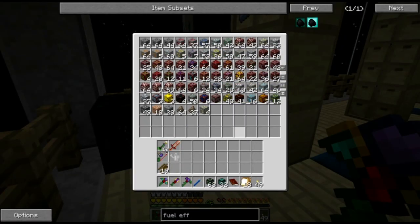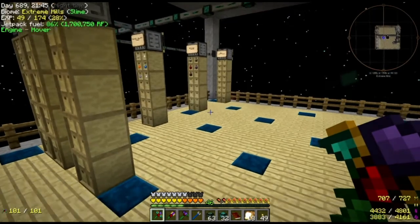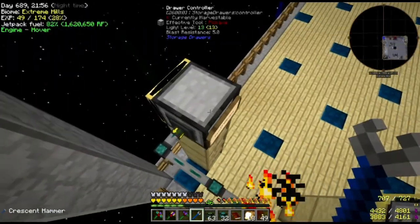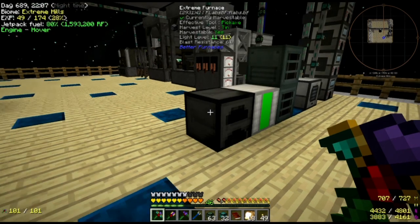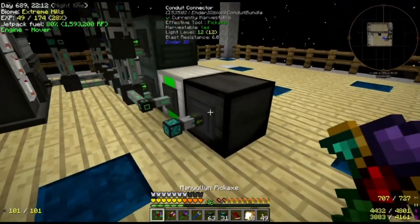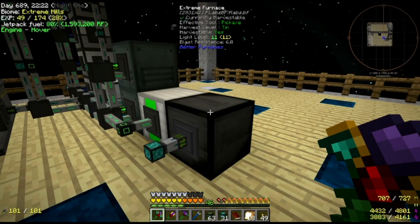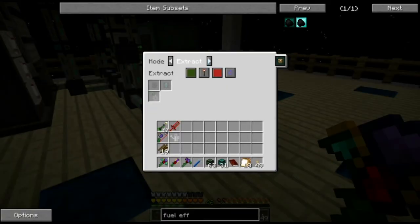Right now it's loaded up with a whole bunch of ores. A lot of these came from the laser drill, and some are things I mined in the nether. I'll show how these get set up in this episode. Coming back to the extreme furnace — one of the stations over here is labeled 'yellow, better furnace,' which means stuff destined for better furnaces is on the yellow channel. Let me come over here and stick a conduit on here and make it go for both in and out. I want to have an input on the yellow channel.